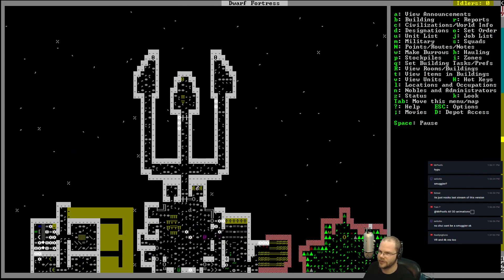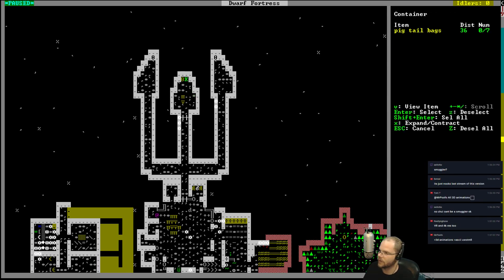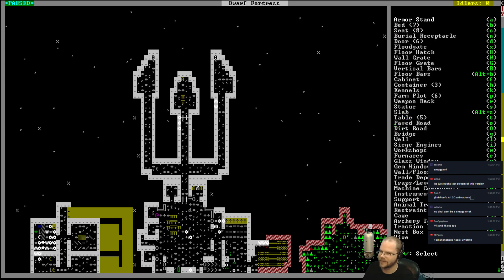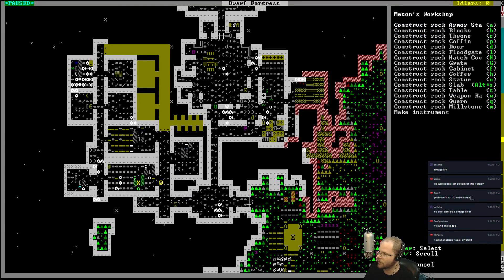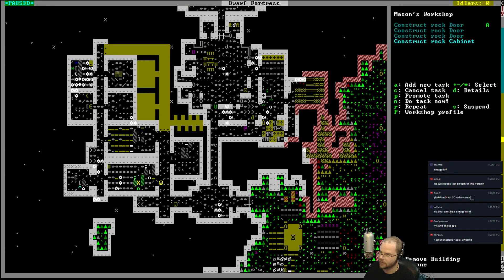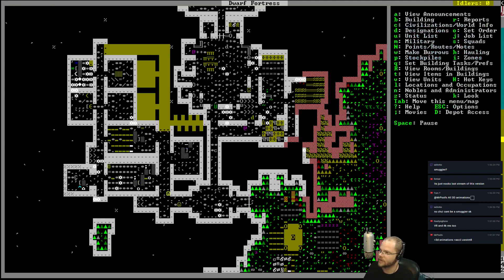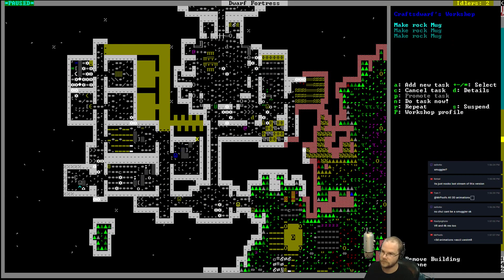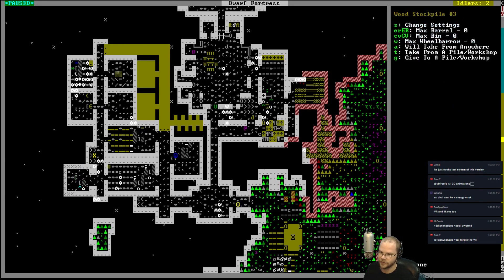We don't have anyone to assign those rooms to yet because Dave does everything. Where's my mason? Make me a cabinet, a coffer, a weapon rack, and an armor stand. Tanner's not being made yet — bowyer will get done here in a moment as soon as Chewy goes over there.